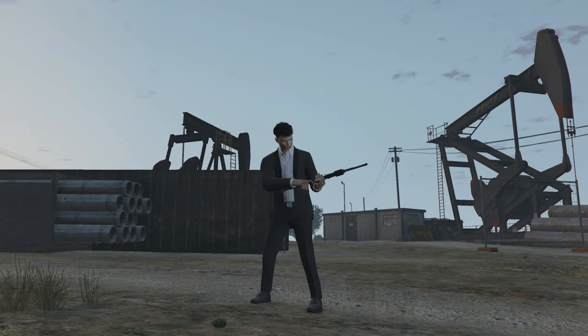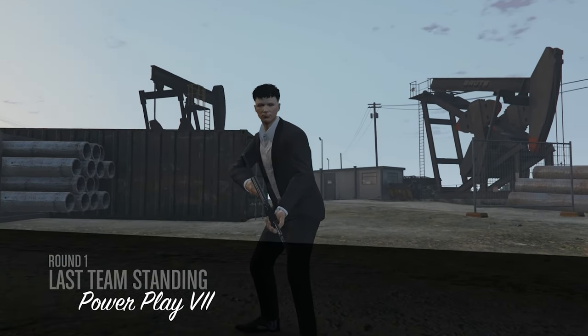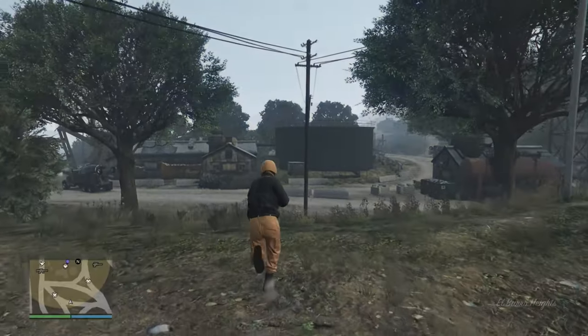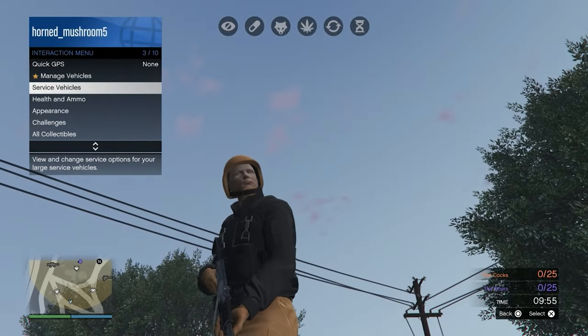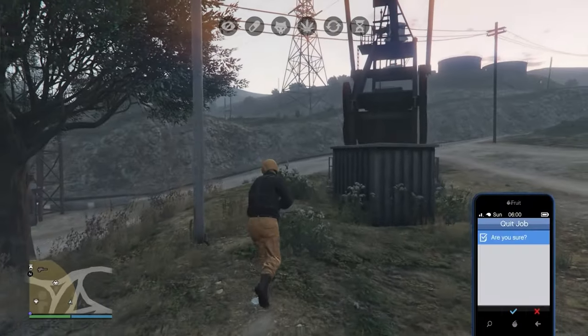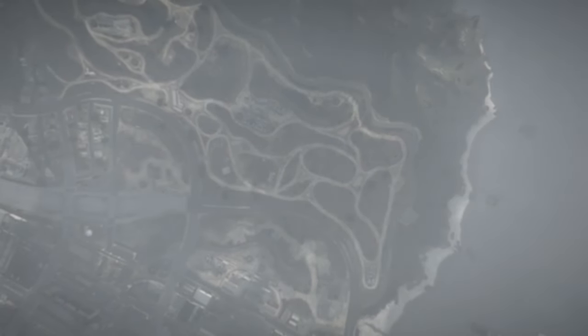Once you load in, you won't have the orange joggers and orange helmet yet — just sit there for a second and they should appear, so don't back out of the mission right away. What you're going to have to do is open your interaction menu, go down to Accessories, and change the gloves, or add glasses if you want to keep the gloves, and then back out of the mission.